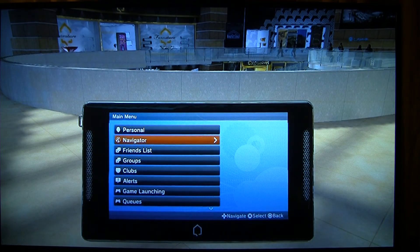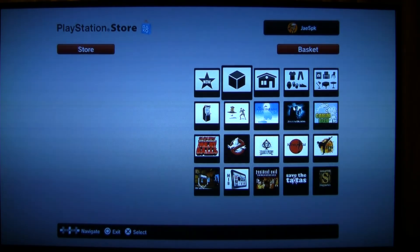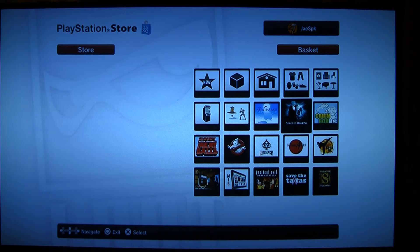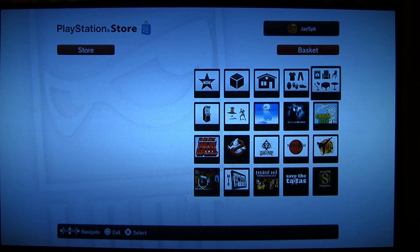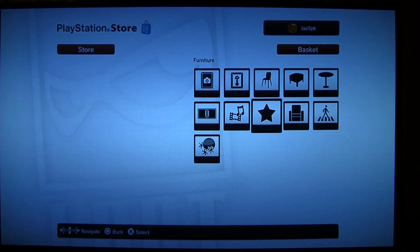We're going to go to Navigator and go to Loot. You can either walk into the store or use your Navigator to go to the loot store. Then we're going to scroll over to the furniture tab and down to the sofas tab.